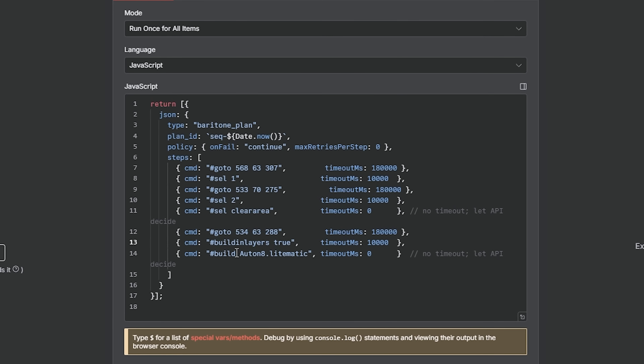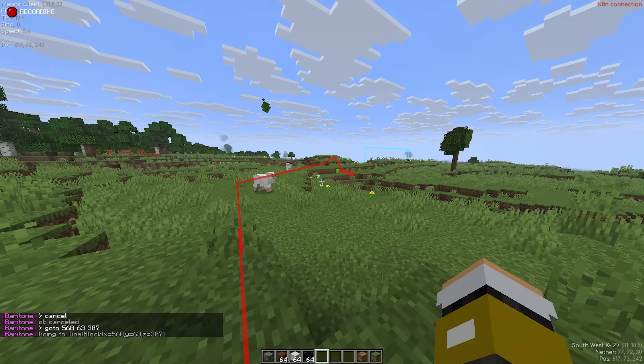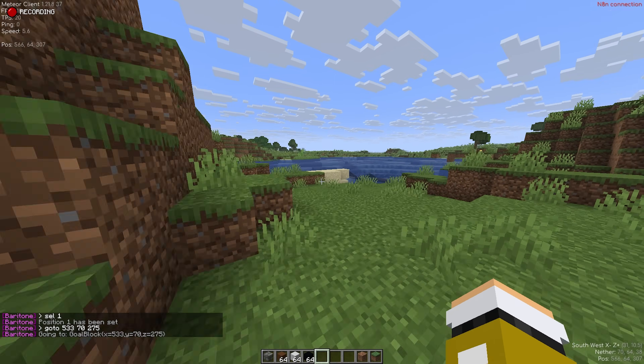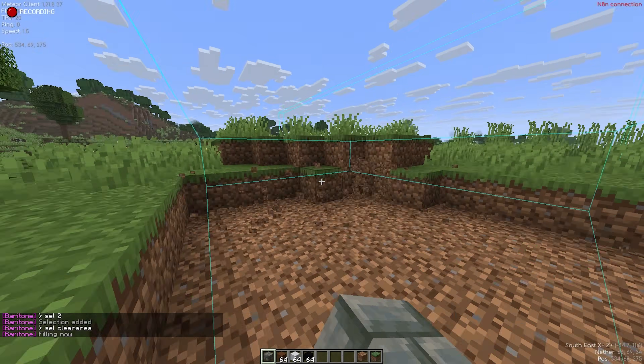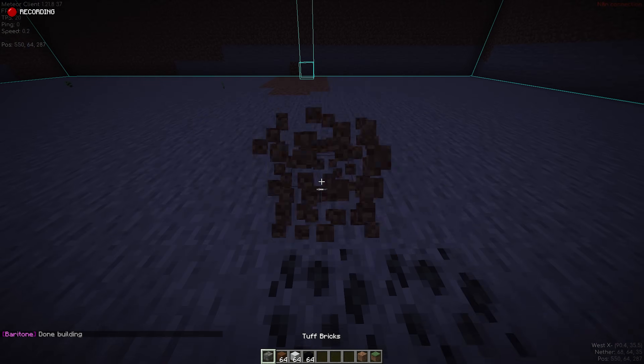And while many of these things already exist with Baritone, this system allows you to easily chain things together. Imagine being able to set your account to travel to a location, clear an area, then gather some materials and build a base, all without any user input. What I'm about to show you can already essentially do all of these things, and it's only a proof of concept.